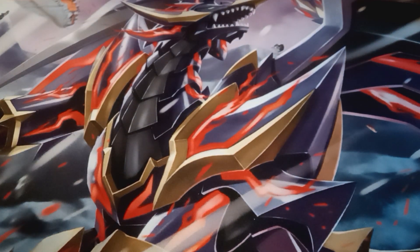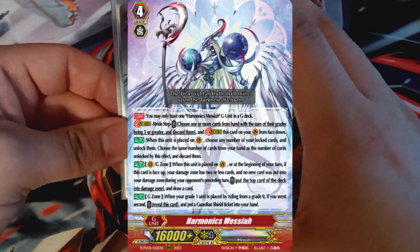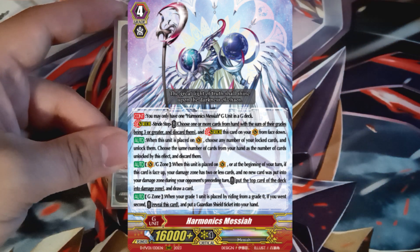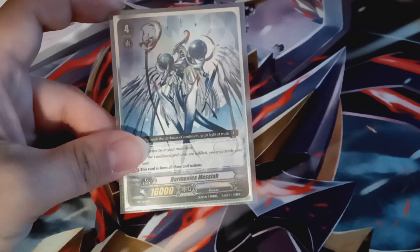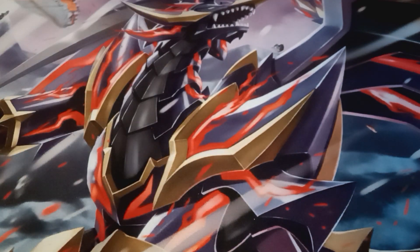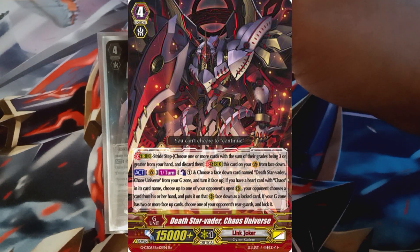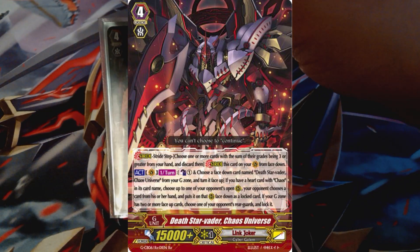For the G Zone, we're obviously running Harmonics Desire — it's a mandatory card. You don't really use the full effect most of the time; sometimes you use it for the damage denial effect in certain matchups, but sometimes you just go into it on purpose to set up combos. For the actual strides, we have two copies of Chaos Universe, which has the effect where you can pass one G persona flip and then force your opponent to call one from their hand to an open rear guard circle as locked, and you specifically choose where it goes — pretty nice.